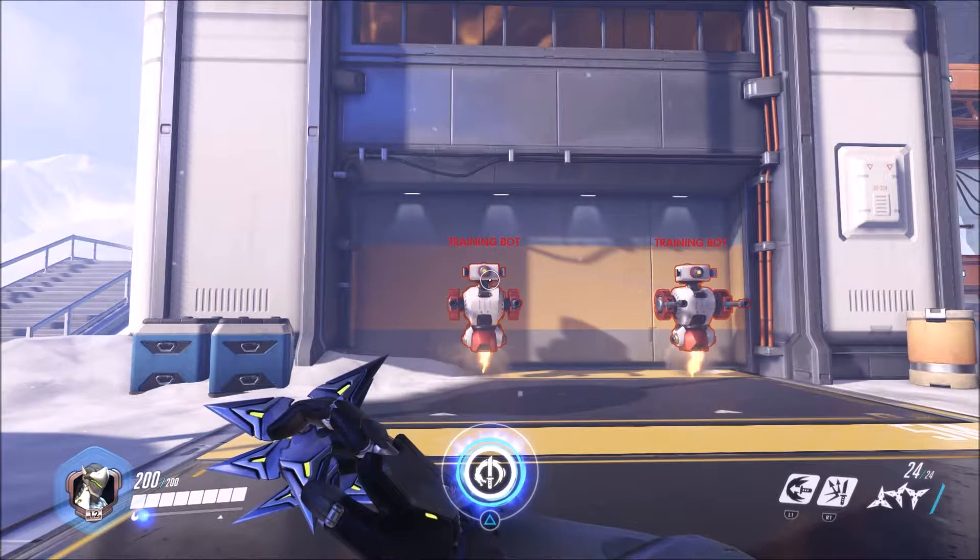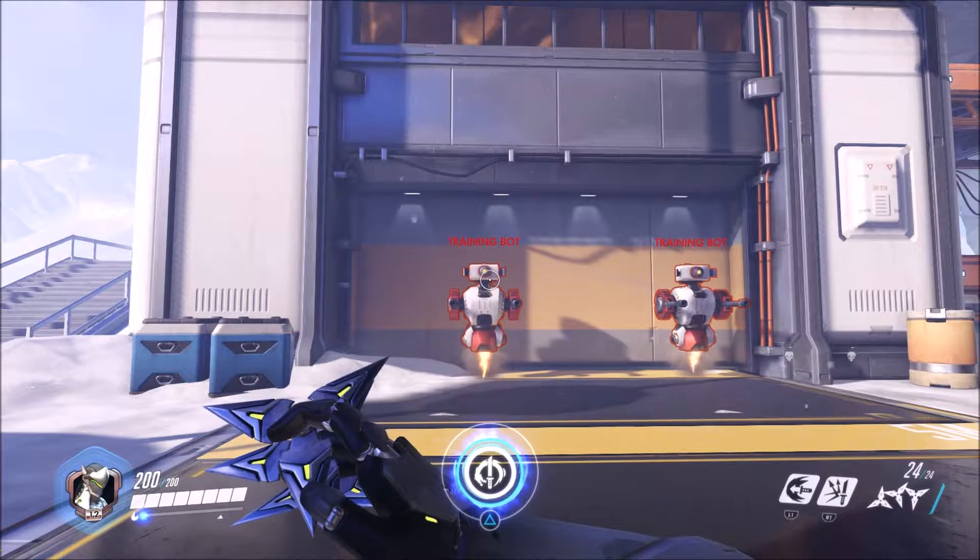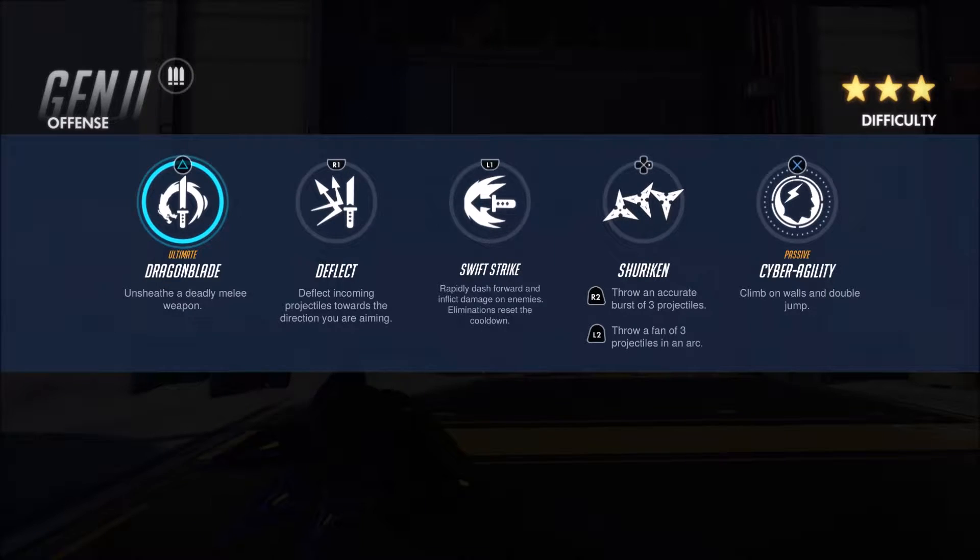The first thing I want to do is talk about Genji's abilities. The first one is his ultimate, Dragonblade. Basically, this causes him to pull out his sword, and it does a ton of damage and will one-shot most characters. Unless they're tanks like Reinhardt or Roadhog — those characters won't die in one hit, they usually take two. But most other characters will drop in one shot.